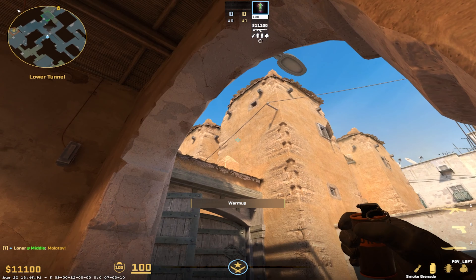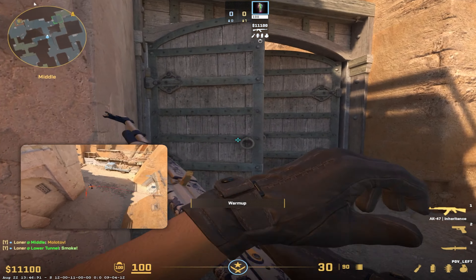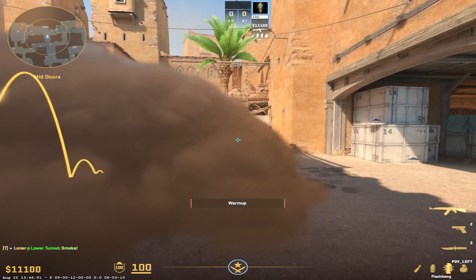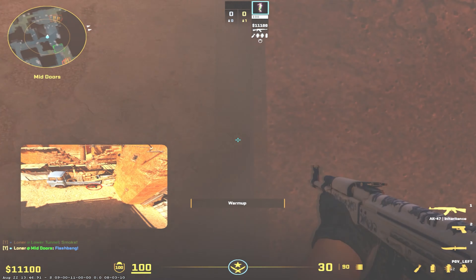To smoke the corner, make it safe to come out so you don't have to worry about an AWPer holding it, just throw it like that. And then you can throw a flash like this so you can fight with it.